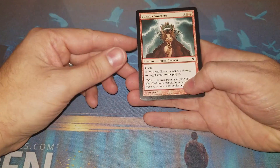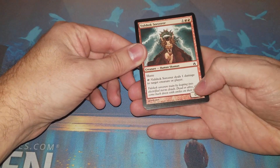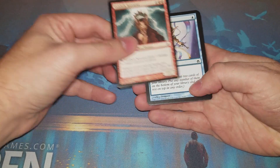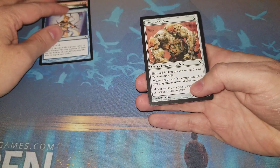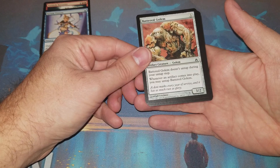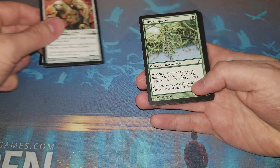We got a Bullshock Sorcerer, which is basically a three-mana one-one pinger - it's got haste so I can do it as soon as it comes down, pretty good card. Serum Visions - well that's good, been reprinted a few times but I do like the original art the most. Battered Golem doesn't untap when an artifact comes into play, you untap it - there's some combos going on there.